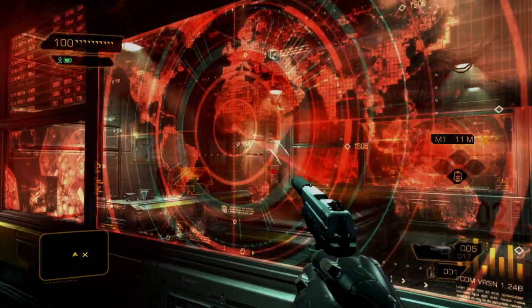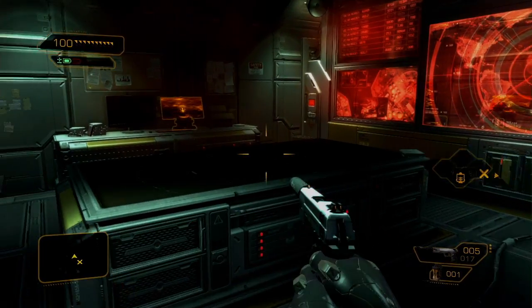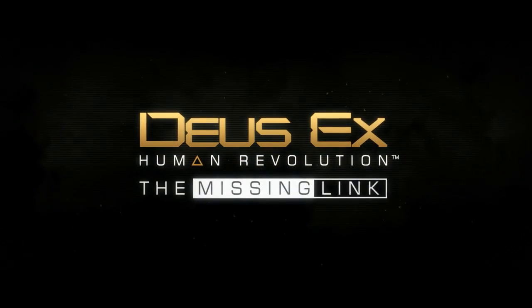Here it is — the CIC. From here, Adam should be able to complete his objective. Or will he? You'll have to play The Missing Link to find out what happens next, because in Deus Ex, the choice is always up to you.